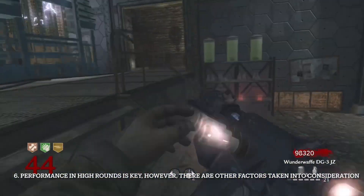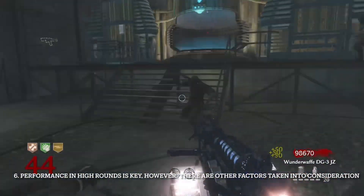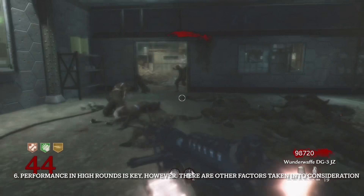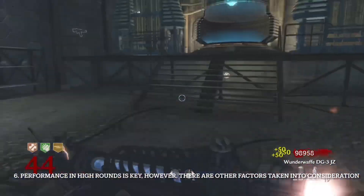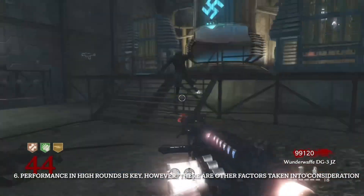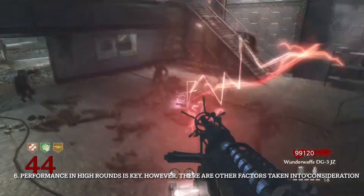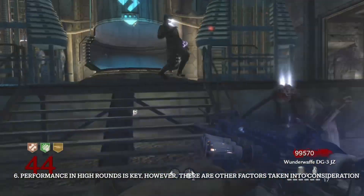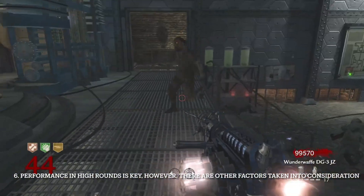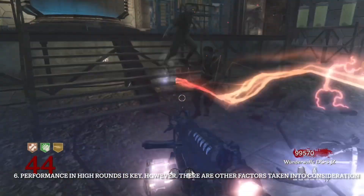Number six, performance in high rounds is the primary thing we are looking at. Other factors taken into consideration include: damage (mainly headshot damage), ammo in both magazine and reserve, rate of fire, mobility, reload speed, recoil, accuracy, ability to save you, and ability to earn points — primarily in that order. Damage is obviously most important, and the ability to save you and earn points are the little bonus factors.